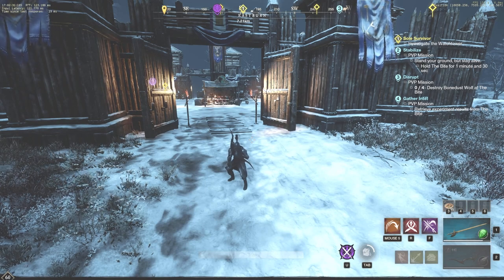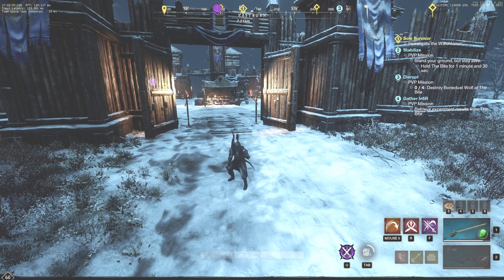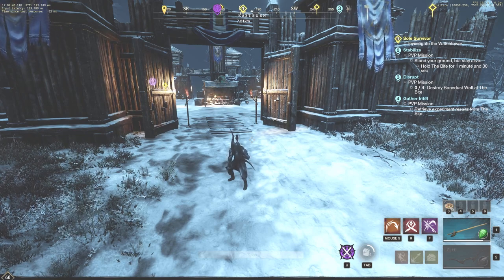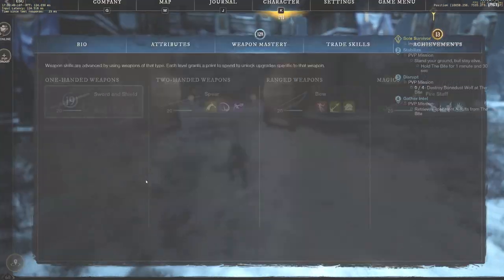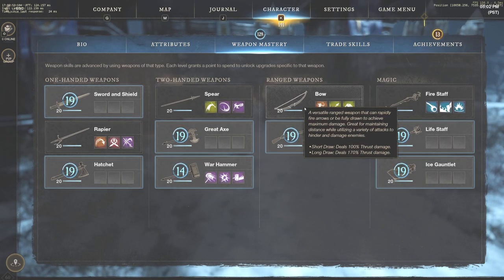Hey everyone, it's your buddy Graphic back with another video. Today I'm going to be talking about the three weapons I will be using in New World. You've probably seen it in a stream or some videos, but there are three weapons I'm mainly focused on for speed leveling or power leveling in the beginning of the game, getting from level one to probably about 40. The three weapons I'll be focusing on are the rapier, and then switching on and off from the bow and fire staff.